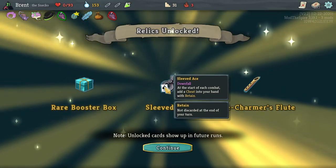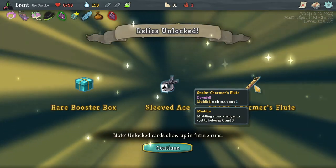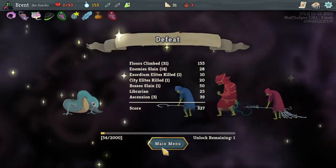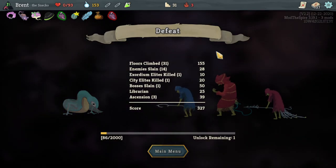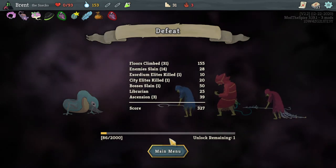But we got the unlocked — so that's good. Upon pickup, obtain an unknown rare card of each card type. That's kind of cool. Sleeved Ace — you just kind of add a cheat into your hand with retain, that's pretty good. Make Charmer — muddle cards cannot cost three, also very good. But that's going to go for this episode guys. I hope you guys did enjoy — if you did, you can hit that like button or subscribe if you want to see more. And I will see you guys next time. Bye guys.